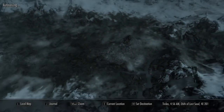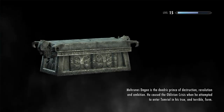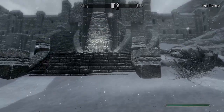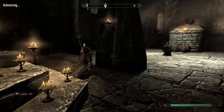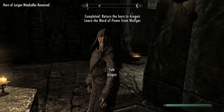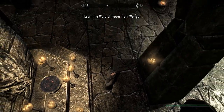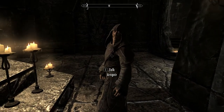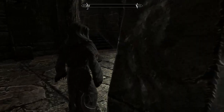Okay, what do we want to do this episode? Let's return the Horn of Jurgen Windcaller - get that out of the way. I happen to notice it in my inventory. This will be the second time that I've actually returned the horn. Hey, what's up? You've retrieved the Horn of Jurgen Windcaller! Well done. You have now passed all the trials.